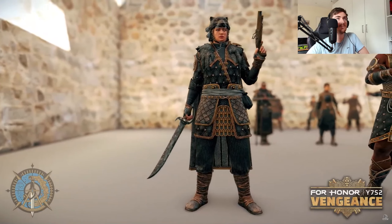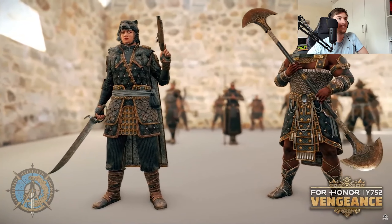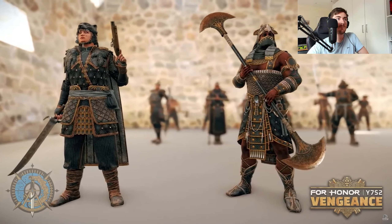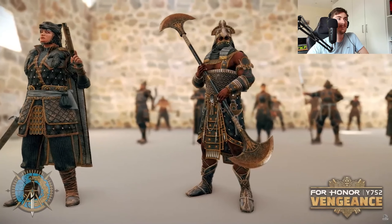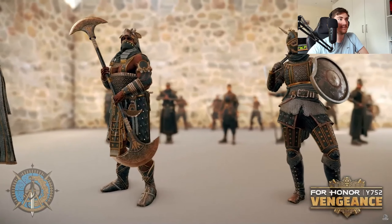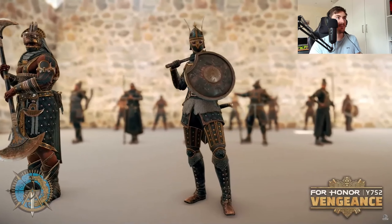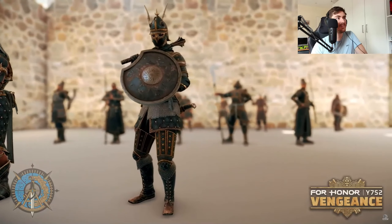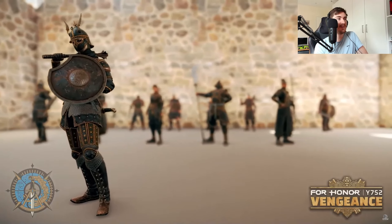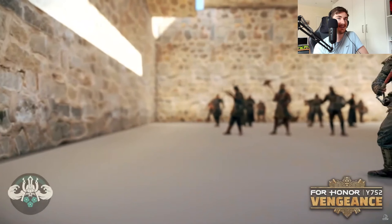Pirate looks nice as well. Magi is looking decent with all that bling around his chest. Aethera has more chainmail. Aethera, Magi, and Pirate need more armor sets since they were added later and have fewer options.